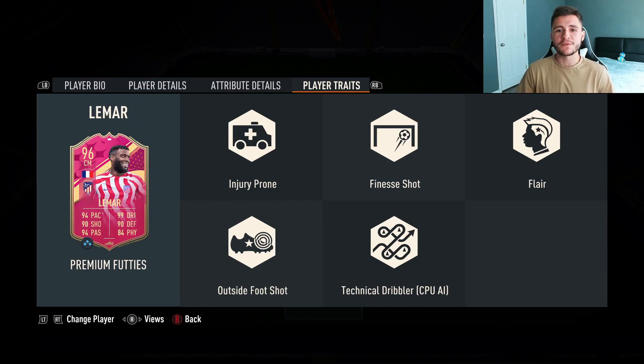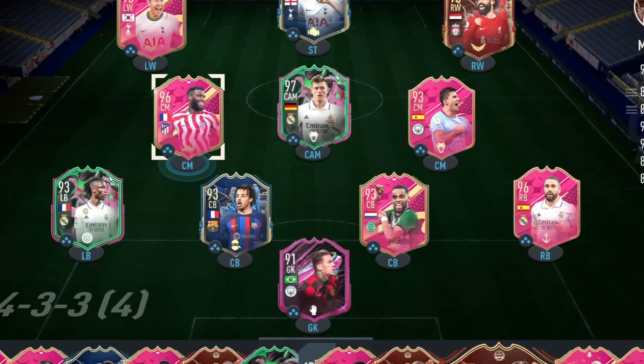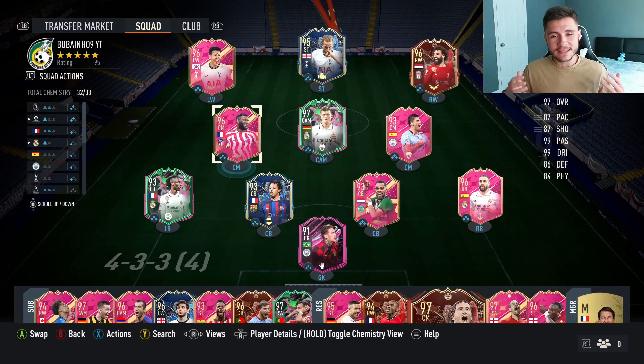If you guys do enjoy these FIFA 23 player reviews, go ahead and do me a huge favor — leave a like on today's video and also consider subscribing to the channel if you are new. This is the team we're going to be using in a few games of fut champions and division rivals to test out the new Thomas Lamar card. We're going to be playing him at the center mid position as that box-to-box midfielder in the 4-3-2-1 formation. So without further ado, let's go ahead and jump into it.